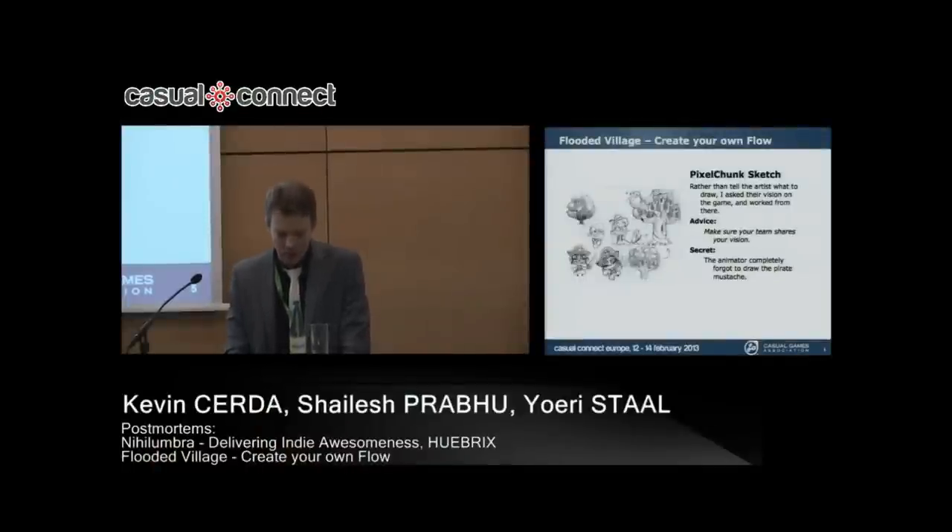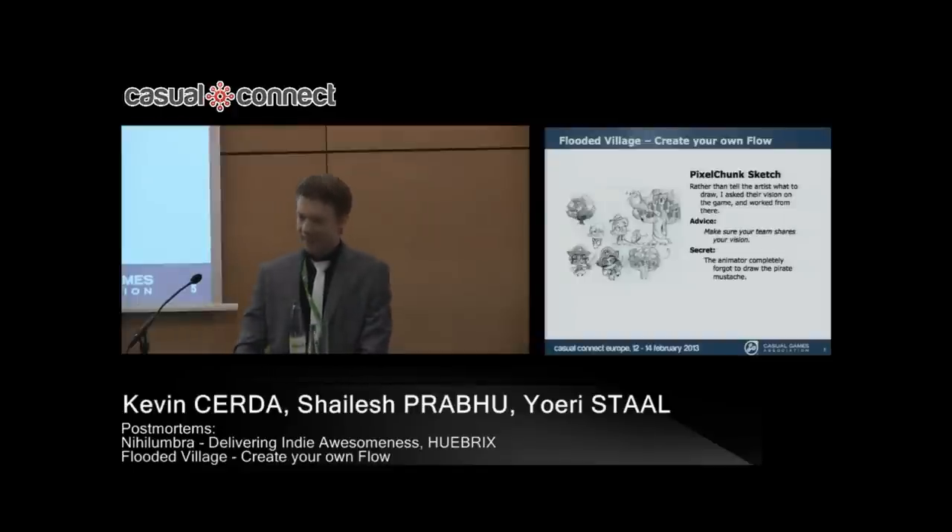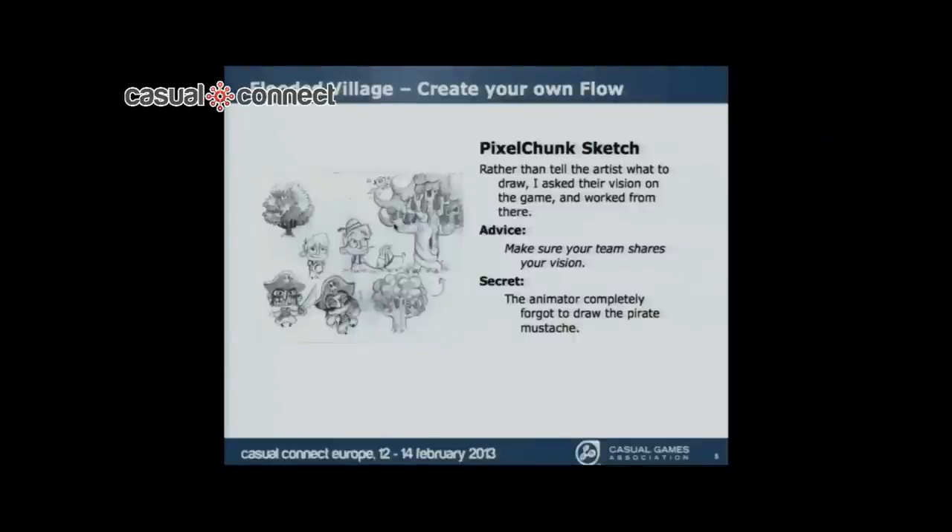You can notice that the pirate has a mustache here, and he doesn't in the final game. What kind of decision did we make about it? None — he just forgot to draw it. Something else to note about this sketch: because he just made one piece of art for the entire game, there were details in this sketch that eventually made it into the game that I didn't even think of. For example, there's a goat — the villager has a little goat — and I made sure that it was in the final game as well.